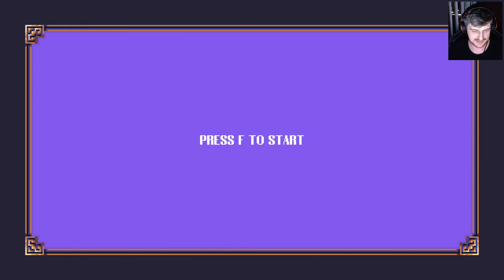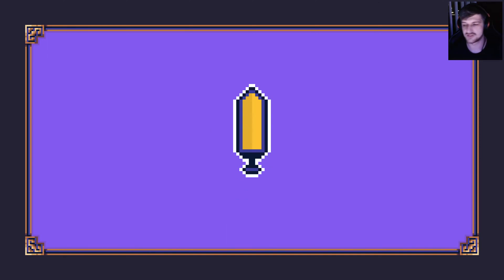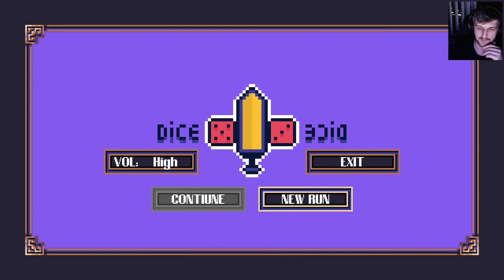Dice versus Dice — this sounds like rolling dice, which is usually fun depending on how much mitigation you have of the randomness. Let's jump into this one. Dom sent me this one very recently; this might be the newest demo we have.